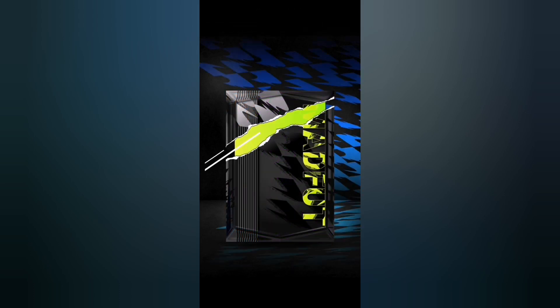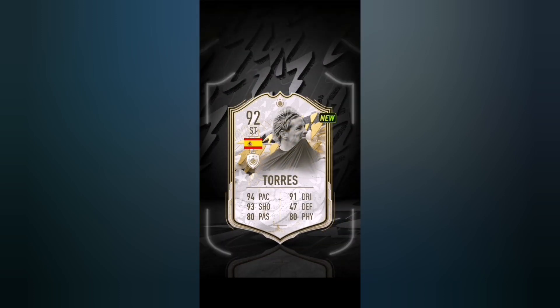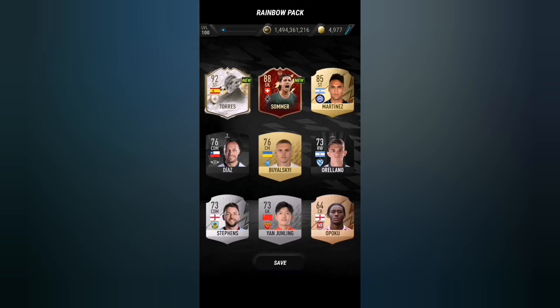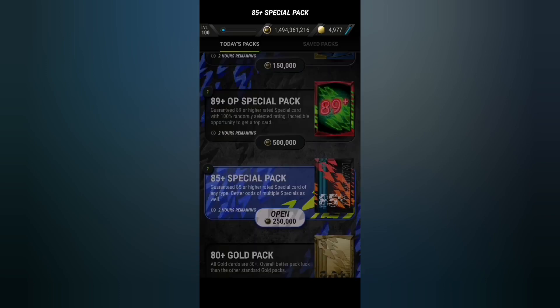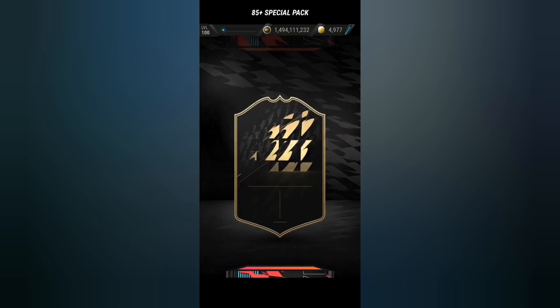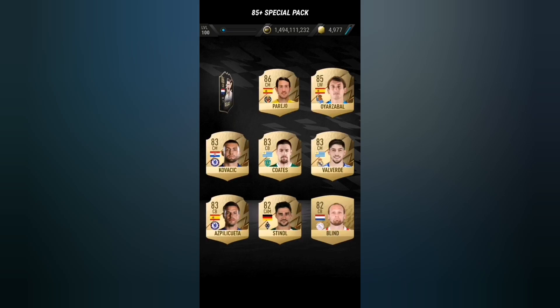We get an icon - it's gonna be moments, it is! 92 rated Torres! We take that. Oh my god look at that pack - 92 rated Torres and 88 rated Summers. Now the 85+ special pack - can we get any Team of the Seasons?